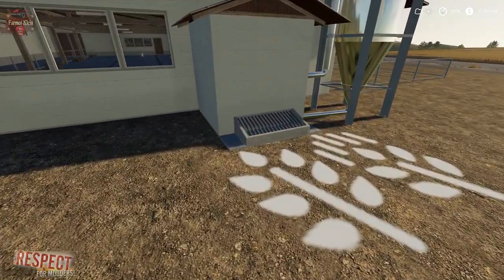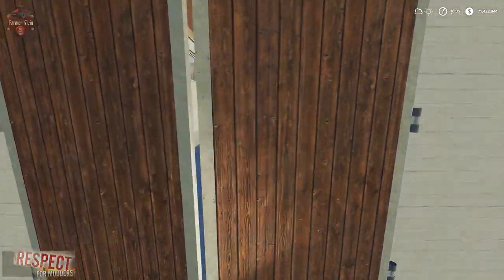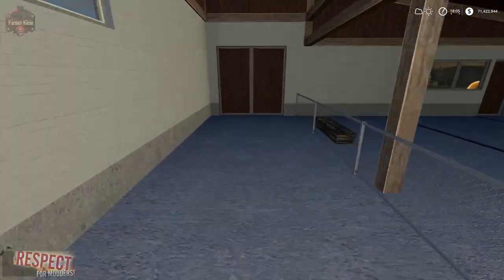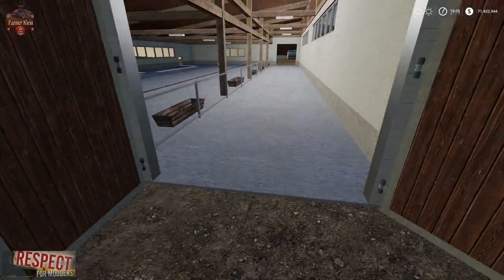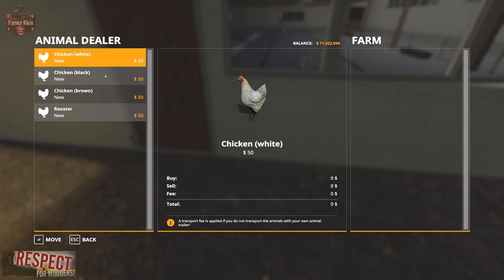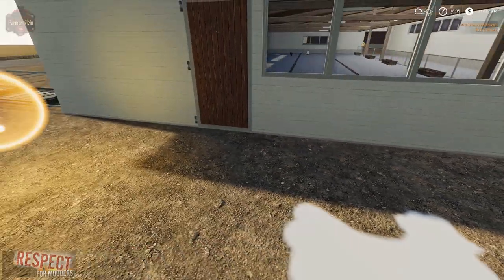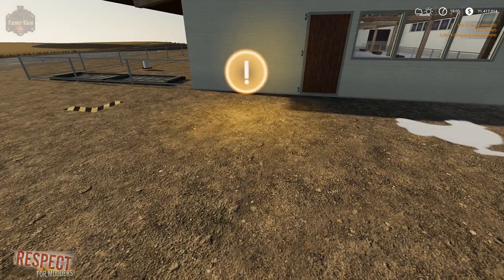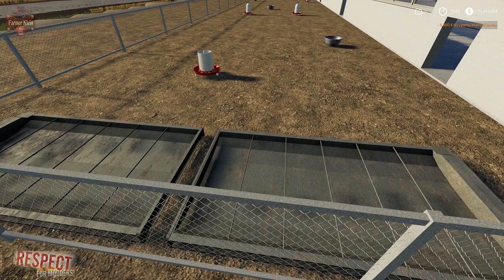Let's complete this with the chicken pen. We have our food trigger, slurry access, egg spawn point, chicken purchase point, and water trigger. This again includes the Animal Pen Extension, which includes the water trigger. If you just want to give them water directly, you can do that right here.